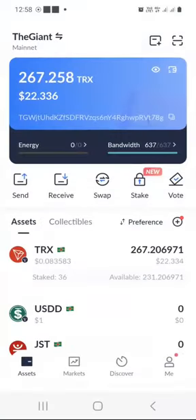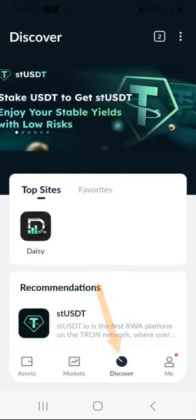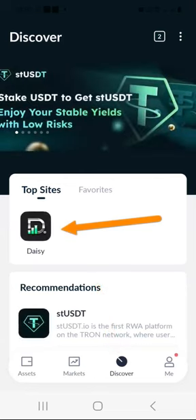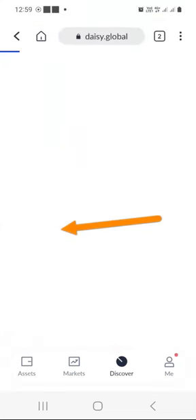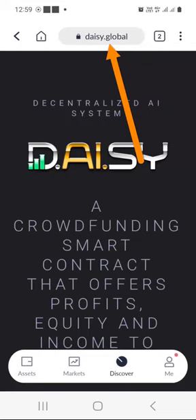You can see that my Tron balance is $22, but we are not interested in that. We want to see the DayZ dashboard, so what I will do is click the Discover button at the bottom here, and then I will click on DayZ because I've already entered it before. But if you haven't, you will just paste DayZ.global onto the search box at the top.